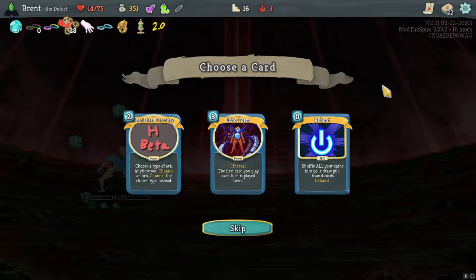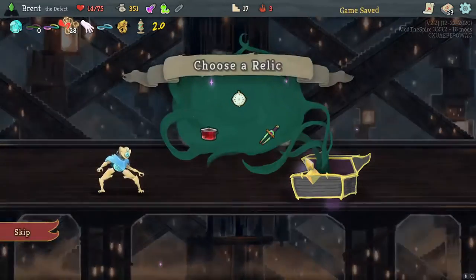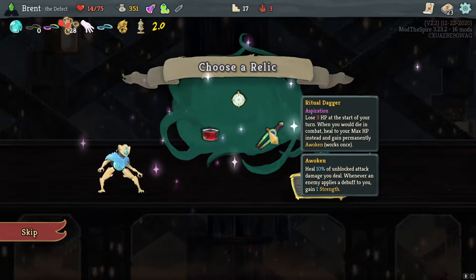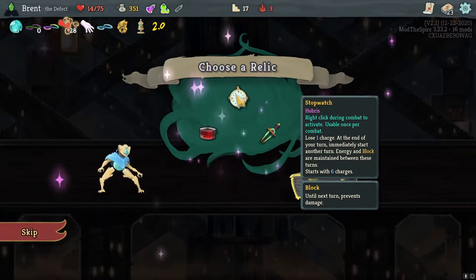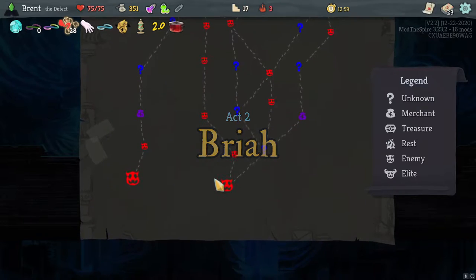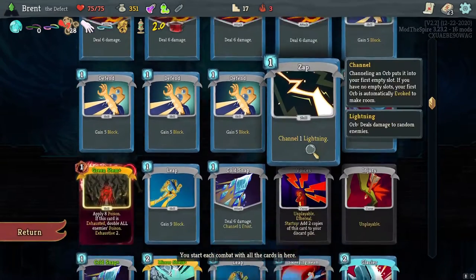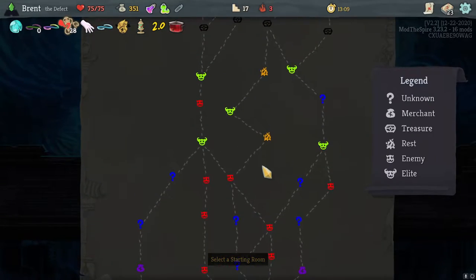Is Echo Form the move? Okay, it can't hurt. These are not what I want — definitely Slow Cooker unfortunately. I need the energy, but man is the first turn going to suck because of that. I kind of need to remove cards don't I. I have the Voices, I have the Injury. I need to find a shop if I can — here's a late line shop and another elite if I want it. That's the path I'm going to go.